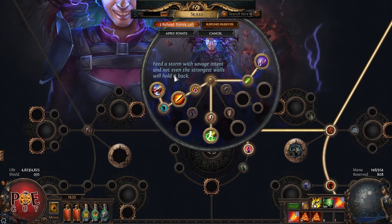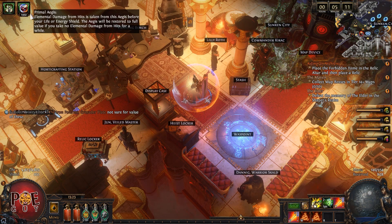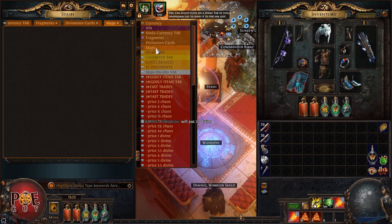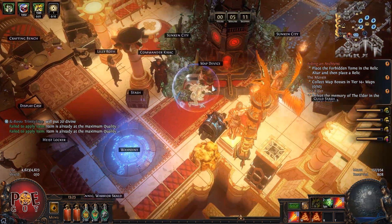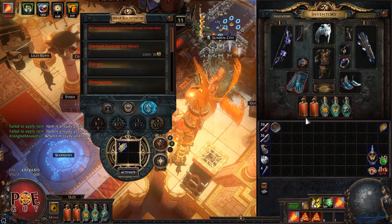I want to show you something for Elementalists. Here you have Bastion of Elements, which is a shield that absorbs elemental damage and replenishes — if I take spell damage, in 5 to 10 seconds I will have it back up again. You will see it in the map showcase. Now let's open a tier 16 map. I'll juice it just with quality because I'm going for level 95.